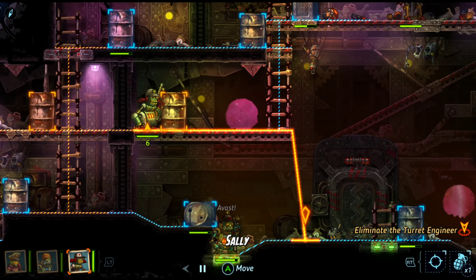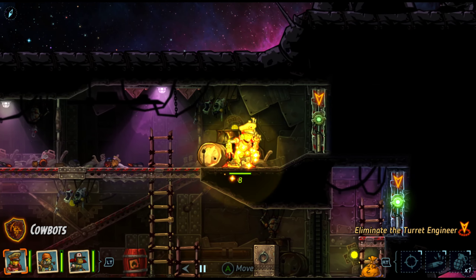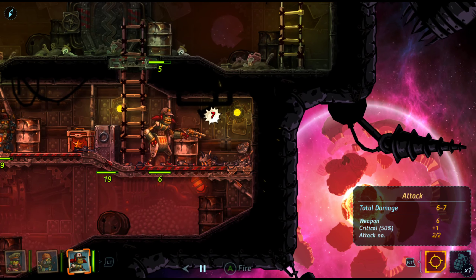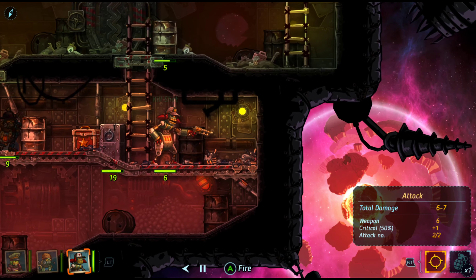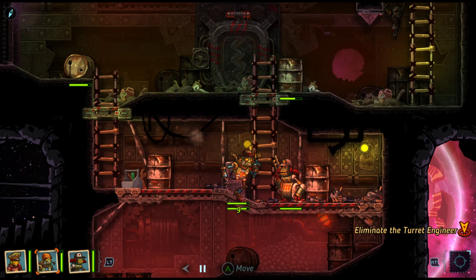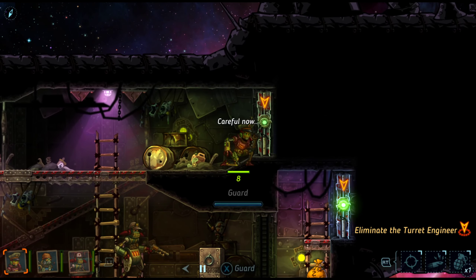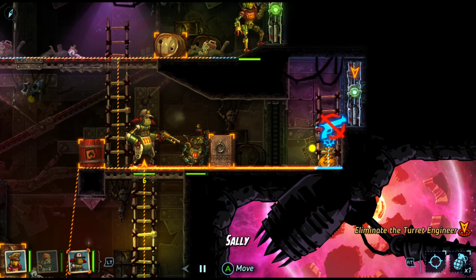Can I just run down here? Get into position. Kill shot ability gives Sally an additional round of fire after defeating enemies - best to let her do the final damage. Yeah, but I don't have anybody, so.